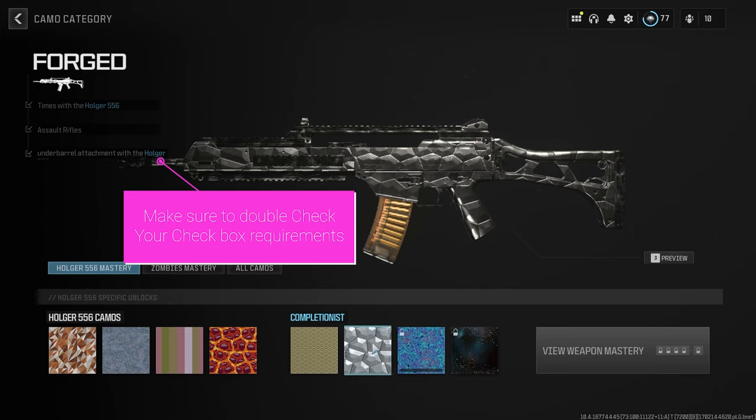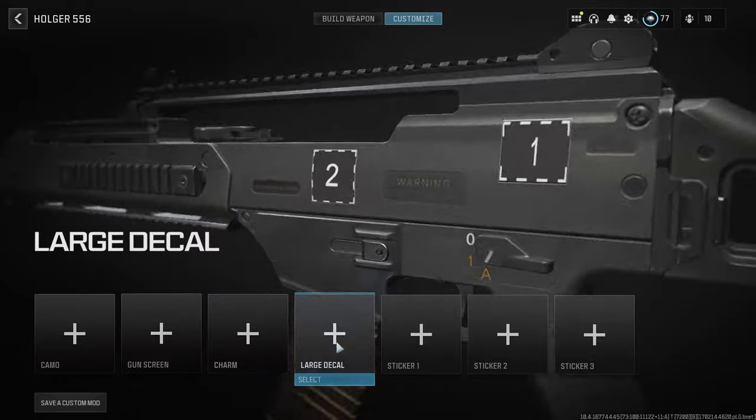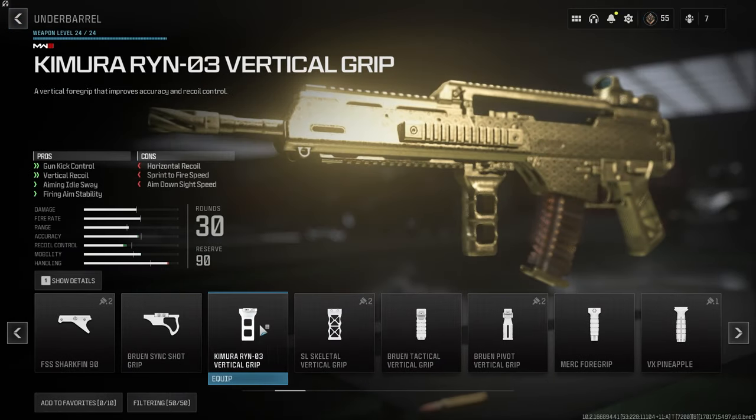I finished this before the Season 1 update and all I really did was put an attachment for the underbarrel, making sure that it is not a drill charge — meaning non-explosive — and it worked for me.